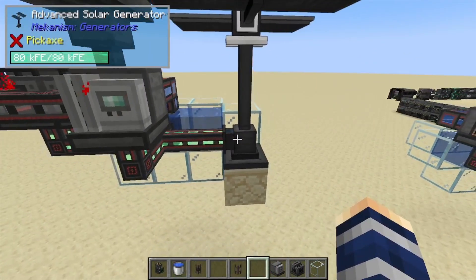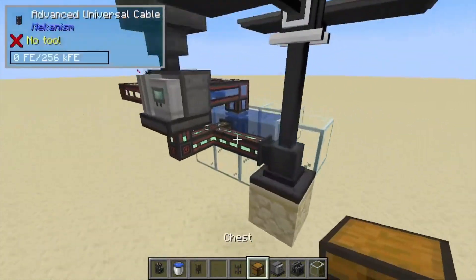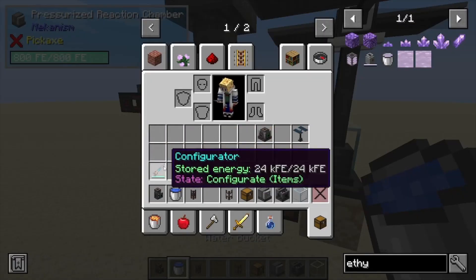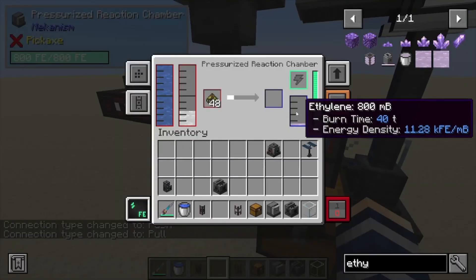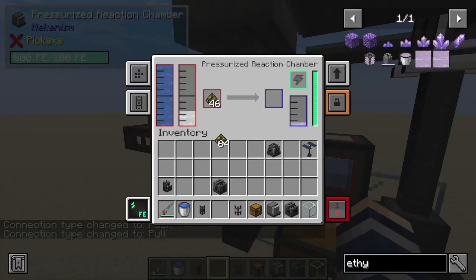You don't have to keep the solar panel — if you want to remove that you can. I'm going to grab a chest and a little pipe there. Next we want to place down a chest and then a pipe, and then we need our configurator. We're just going to configure this to output the substrate. A byproduct of creating ethylene is a little bit of substrate. Let's get some more biofuel up in there.